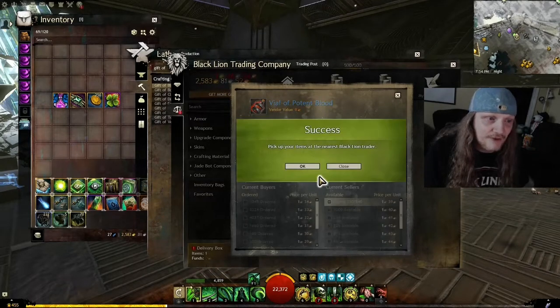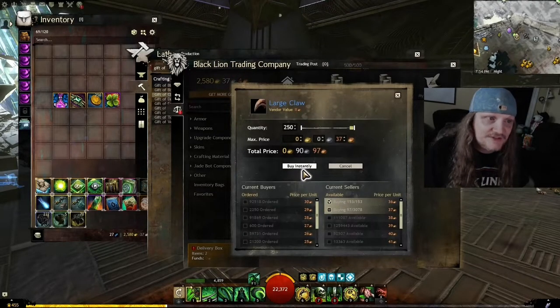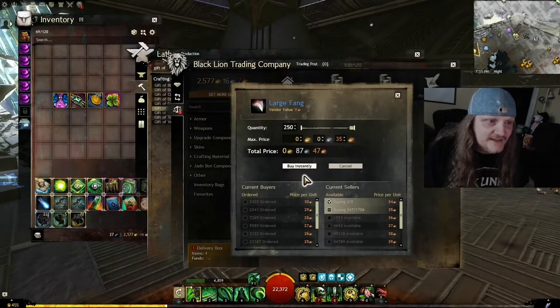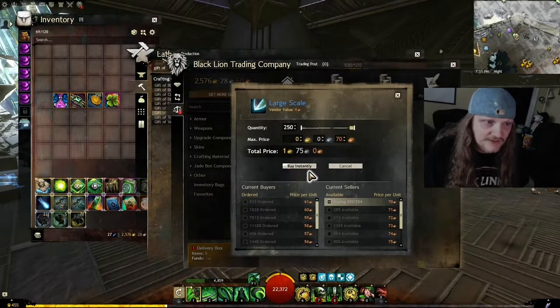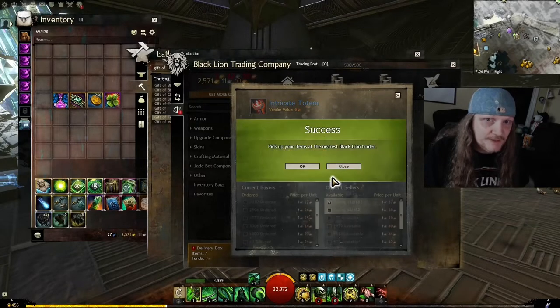I had to go buy materials: three and a half gold for a stack of bones, a little bit less for claws — claws are cheaper. Piles are a little bit cheaper too. Fangs are a lot cheaper for a stack. Large scales — not too bad. Venom sacks are pretty cheap. Totems are pretty expensive.